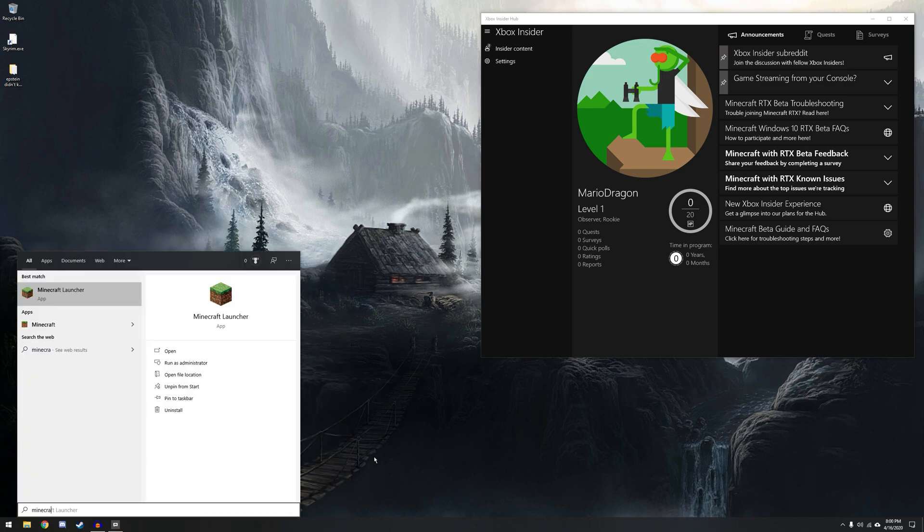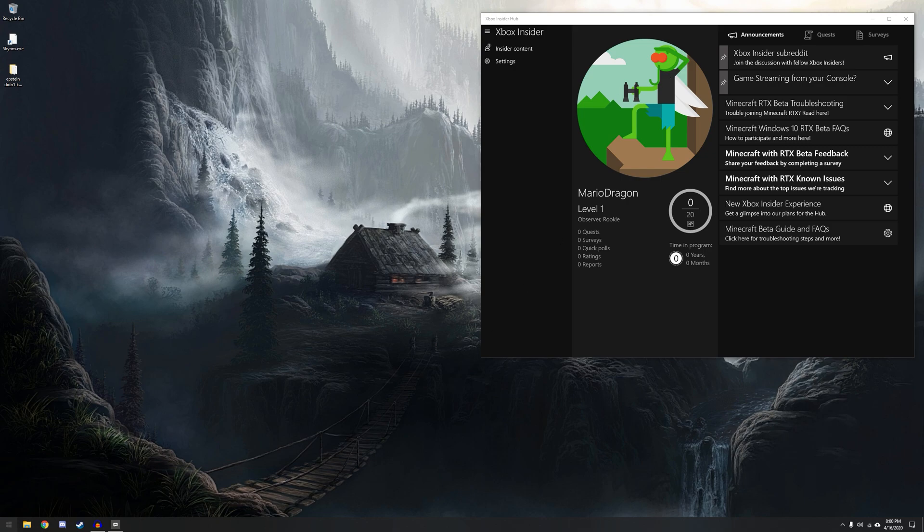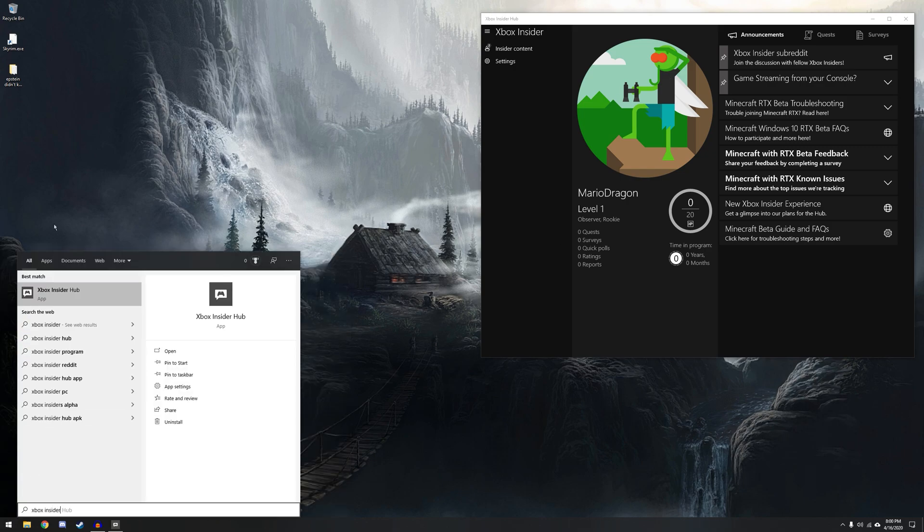So the first thing you have to do is uninstall Minecraft. If you have the good launcher — the one that you can play with other people's dedicated servers that they don't have to pay for — you'll have to make sure you have the app, because RTX currently only works on Minecraft from the Windows Store, so Minecraft for Windows 10. We've got to uninstall it, and then we need to get to the Xbox Insider Hub, and you'll have to go to the Windows Store to install this.